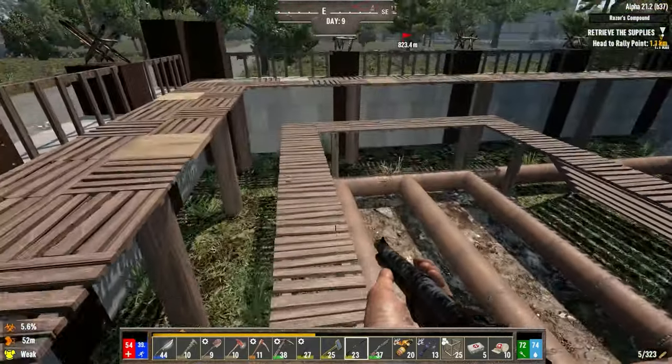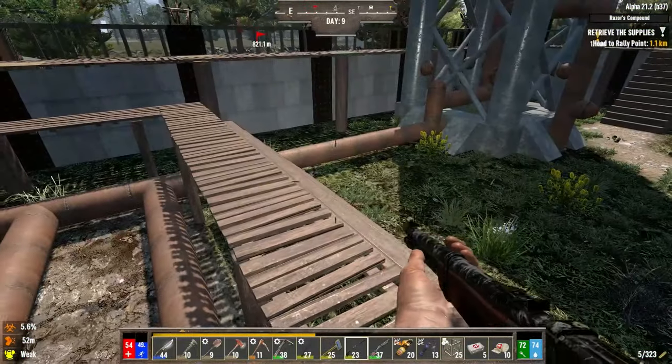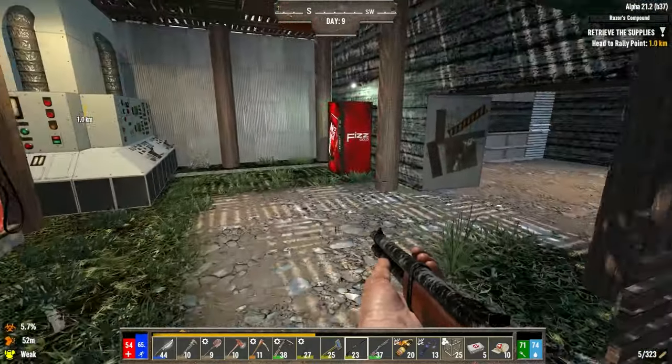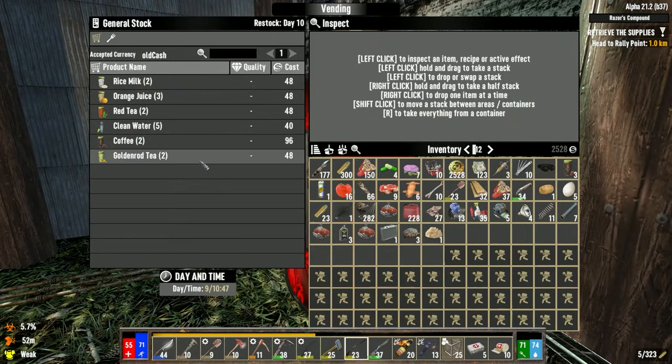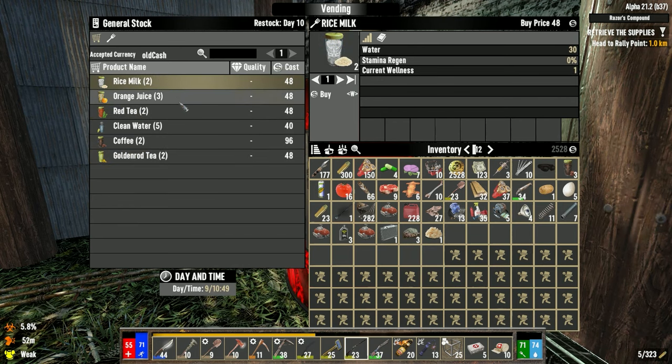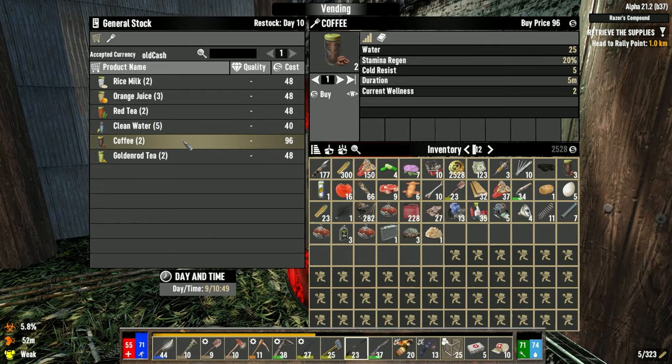I almost forgot that I took all the farm plots over here — it's a shame I should have actually left it here and let the stuff grow, and every now and then just come fetch it and later decide whether I want to move them or not. Wellness one, one, one, one — wellness two for coffee, okay.